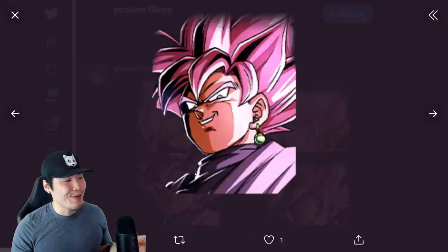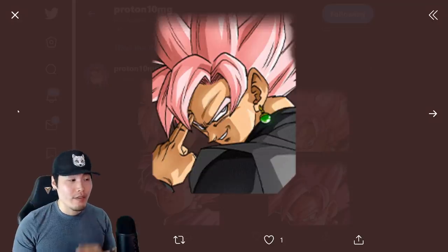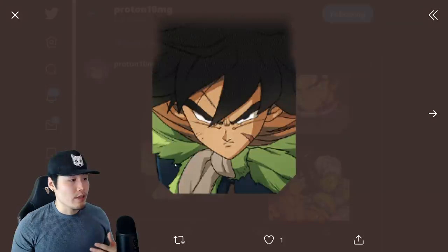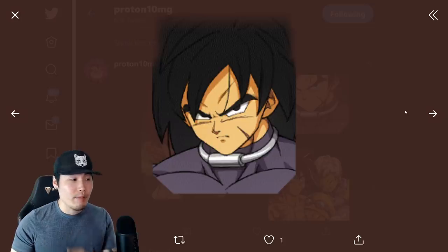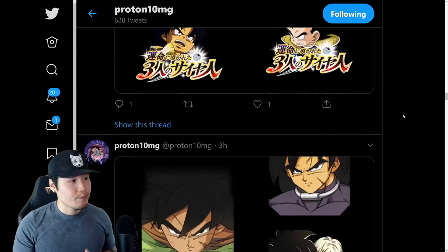Next up, we have some assets for the upcoming Int LR Rosé, which is for part two of the five-year anniversary — so they're adding these early. And also the Broly, Chirai, and Lemo LR, which is coming with the Int Rosé as well. It's going to be a double LR banner, or what they call a top Legendary Summon banner.